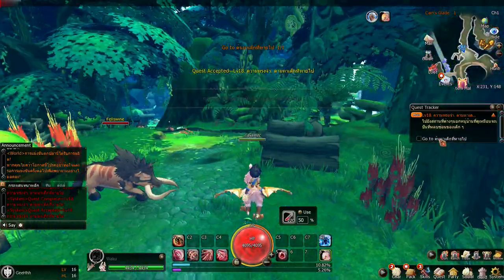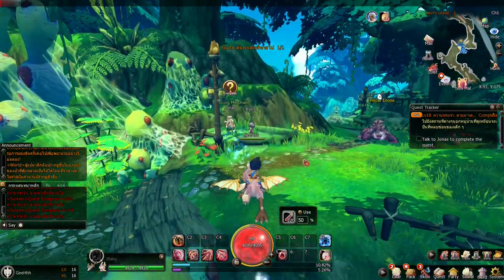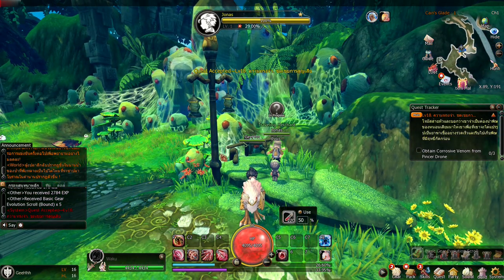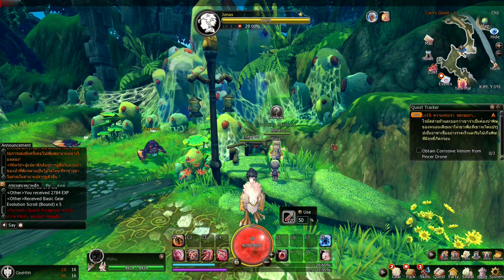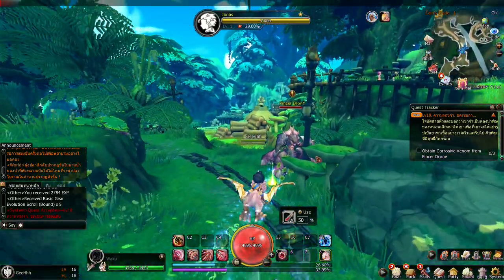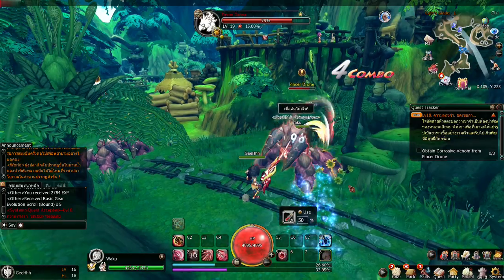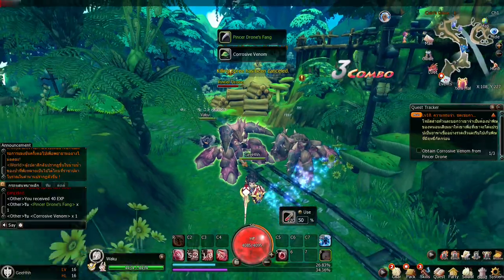So we basically just went to different locations, and now we need to talk to the traveling merchant Jonas. The quests are not that interesting, but at least it's well balanced — a few NPC interactions and then a few combat sections, so it isn't completely boring. Now we need to obtain corrosive venom from this guy. Let's use our new skill — Demon's Claw. Let's just use killing spree because it's better.